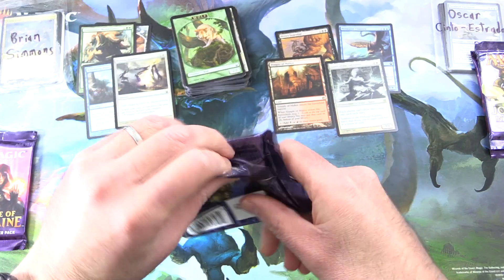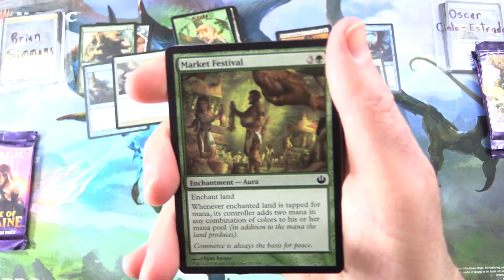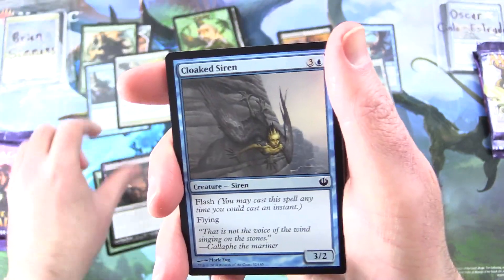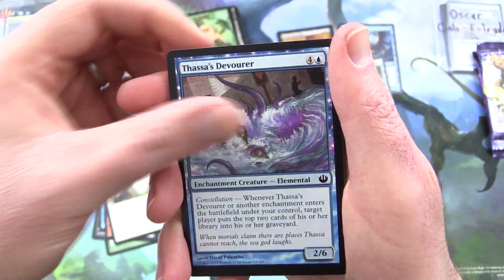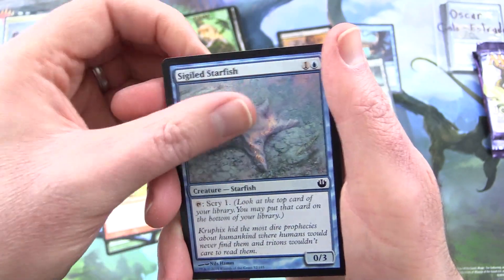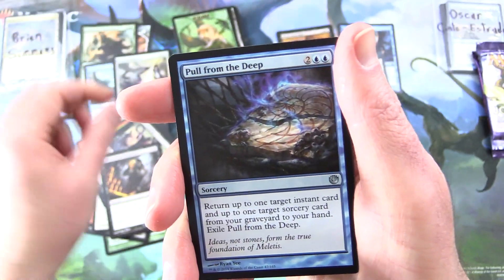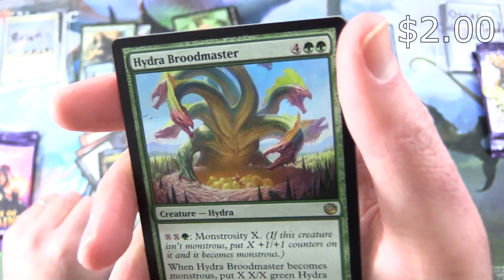I bet everybody is eager to see Theros Beyond Death coming up in January. Are you going to take part in the pre-release? Let me know in the comments. We have Market Festival, Grim Guardian, Cloaked Siren, Rouse the Mob, Armament of Nyx, Thassa's Devourer, Gluttonous Cyclops, Sigiled Starfish, Starfall, Cruel Feeding. Uncommons: Ritual of the Returned, Pull from the Deep, Nyx Weaver. And the rare is Hydra Broodmaster.